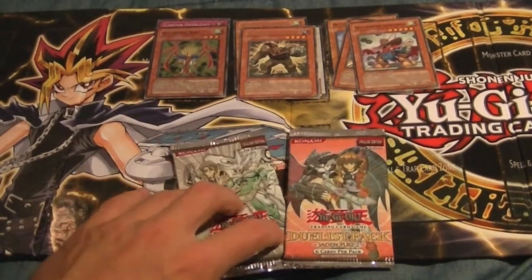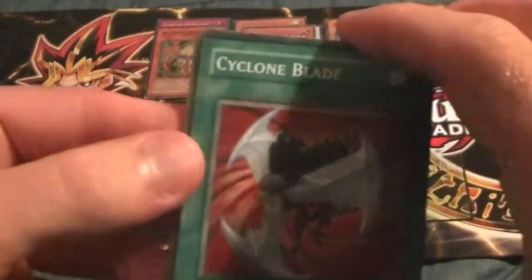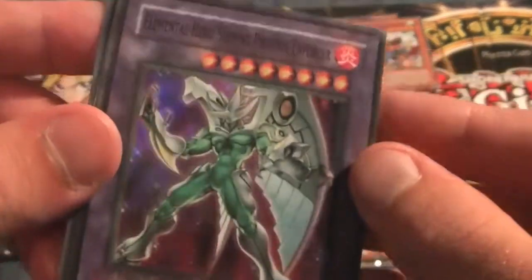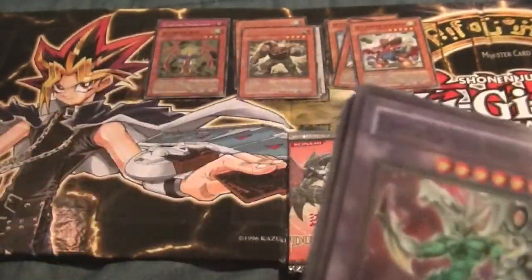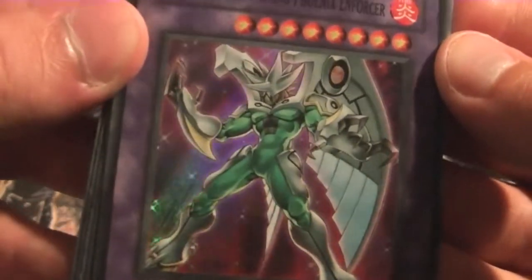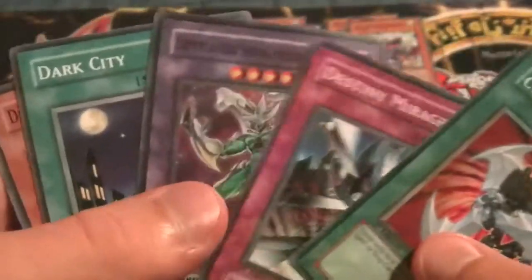Alright, we'll go to the Aster Phoenix pack. Cyclone Blade, Destiny Mirage, and a super rare Elemental Hero Shining Phoenix Enforcer — very nice! Three foils out of four packs in this five duelist pack box. Trying to get it to focus — there we go: Elemental Hero Shining Phoenix Enforcer, very nice. Dark City and Destiny Hero Doom Lord — very nice.